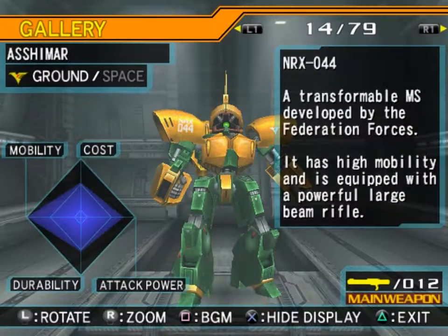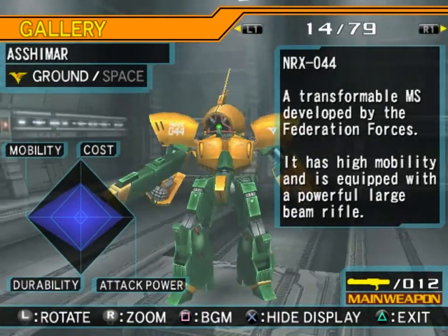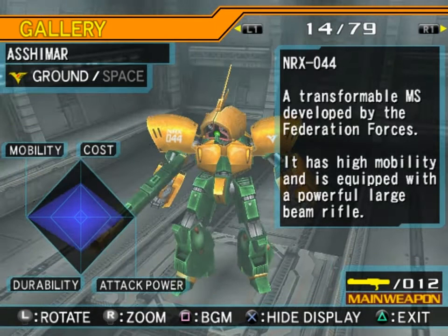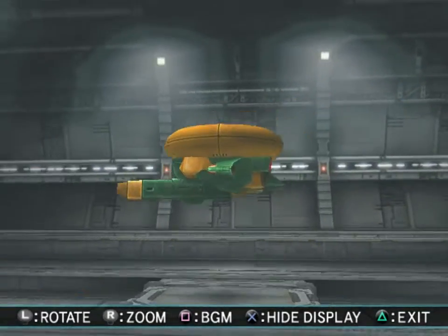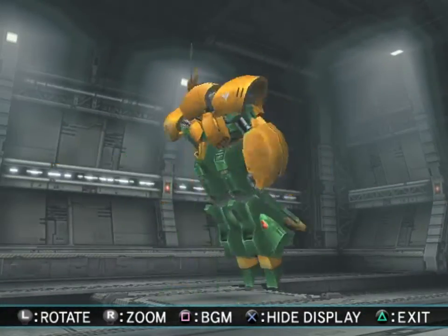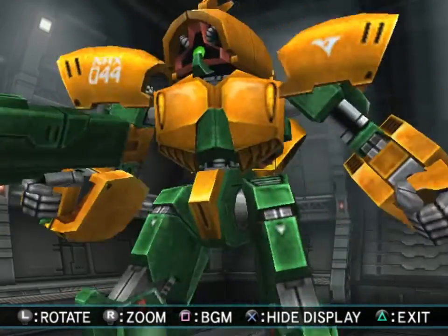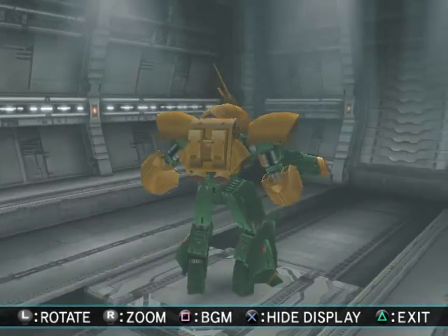Maybe the next one will have a different code. Yeah — NRX-044 Ashamar. I don't remember what they all mean, but it means it was developed by a different group within the Federation rather than the main Federation group itself. A transformable mobile suit developed by the Federation forces — it has high mobility and is equipped with a powerful large beam rifle. I kind of like this one better. The green and yellow really go together well, and I'm a big fan of green. I've got the high-grade of this, which is pretty nice, but I want a Master Grade — it would be so good. It'd be big, though.